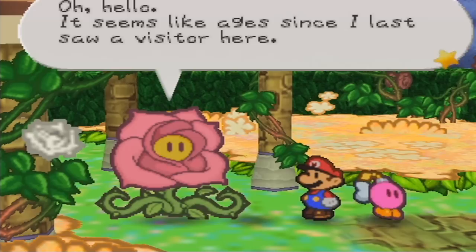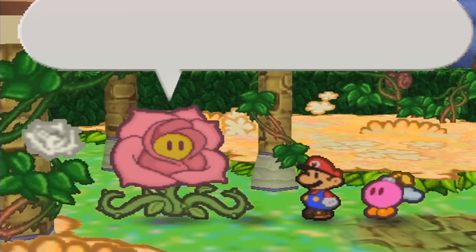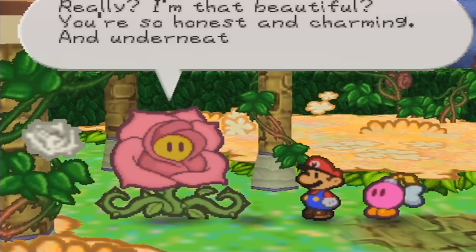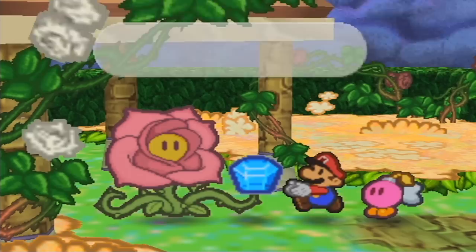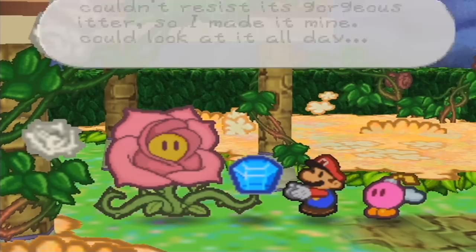On the other side we find an ugly flower — it's like a rose with thorns. She introduces herself as Rosie, a rose spirit, incredibly self-absorbed and demanding to be admired. She shows us the water stone, saying she found it when some strange cloud creatures dropped it. She loves its gorgeous glitter and made it hers. Mario essentially begs for it, but she refuses — the stone is hers.